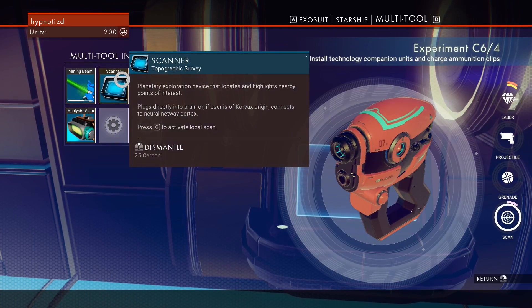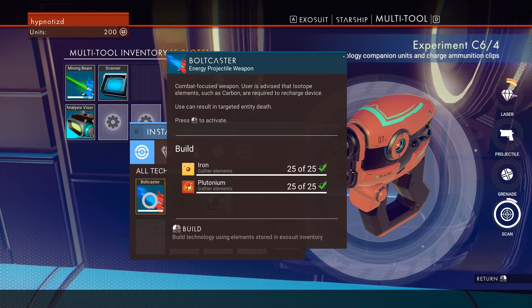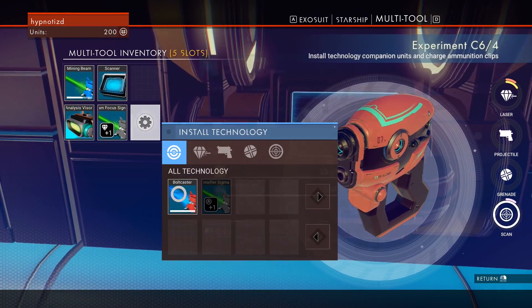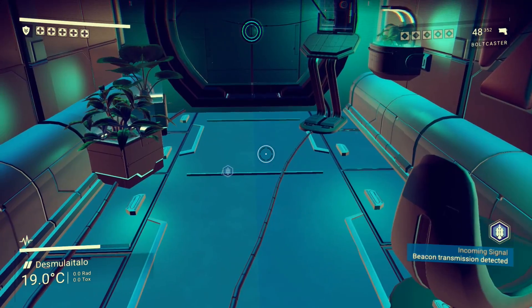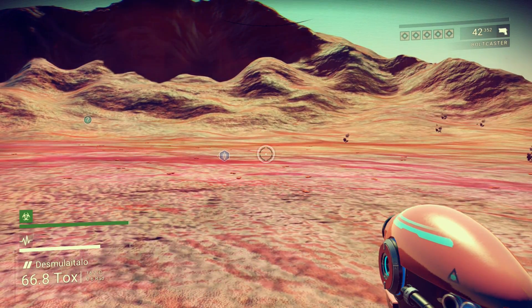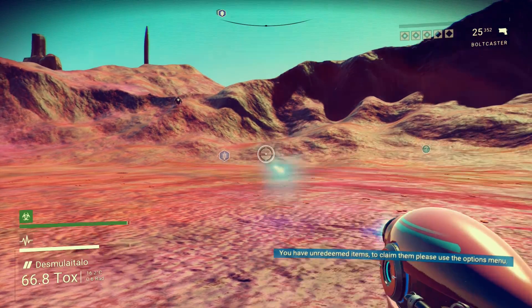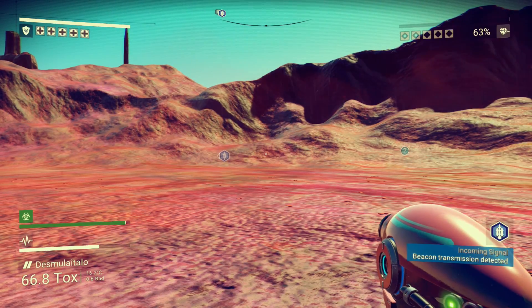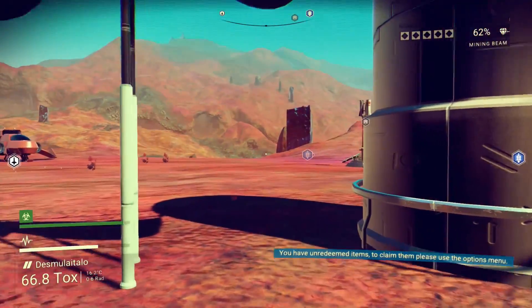That sounds pretty awesome — looks like we have everything we need to build it. Is there a way to build this or is it already built? We can do a bolt caster. Beam Focus — let's do this one. And then can we do the bolt caster? So we got some other stuff going on here. How do I use our multi-tool now? I think we have to leave. It looks like pressing X changes from the mining beam to the bolt caster. And since we have the upgrade for the mining beam, we should be able to mine resources a little bit quicker.